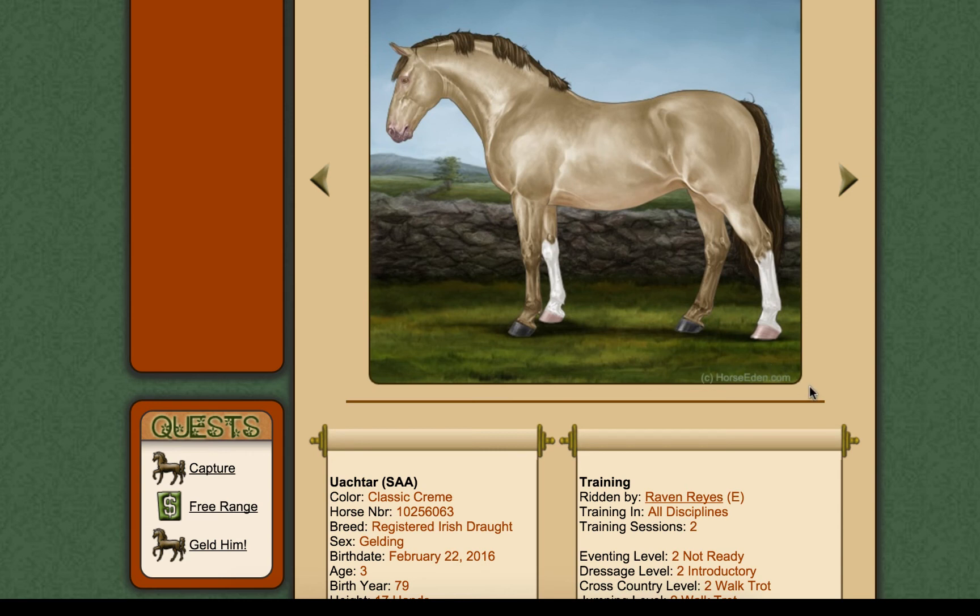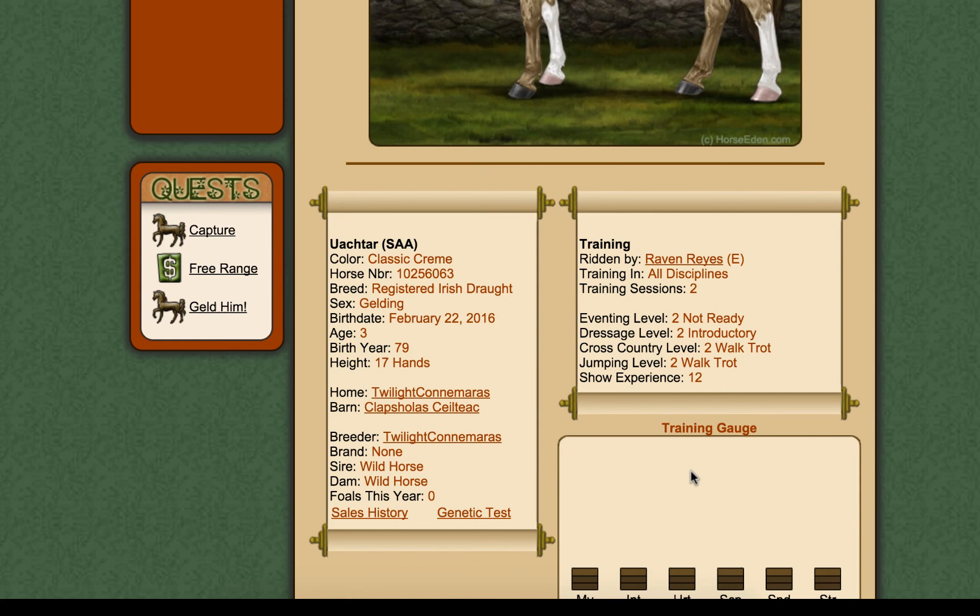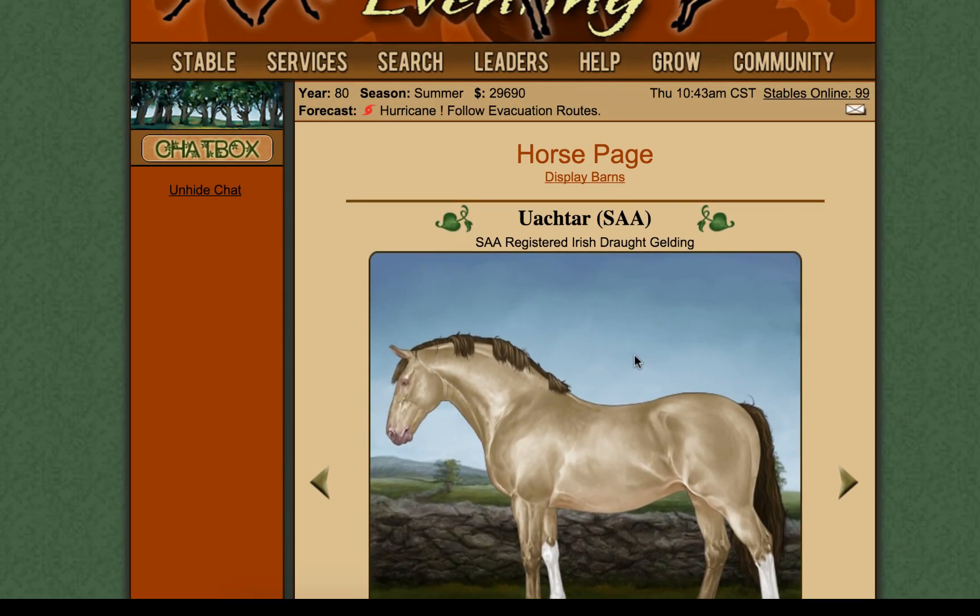If you're really interested in horse genetic colours — whether just out of interest or because you have real horses and want to understand colour genetics — go take a look at the UC Davis website. Honestly, it's fascinating. So thank you so much to everybody who's been giving me a hand with this. It's really appreciated, genuinely — you don't understand how much it's appreciated.